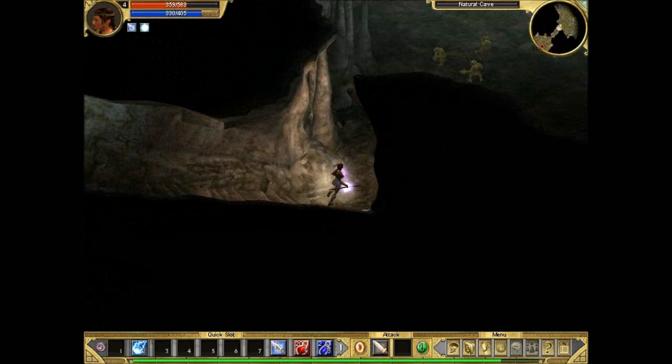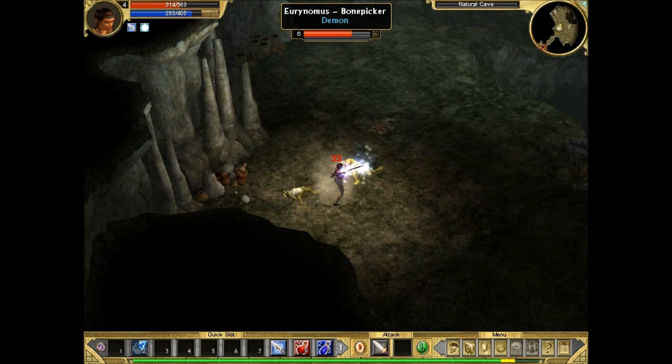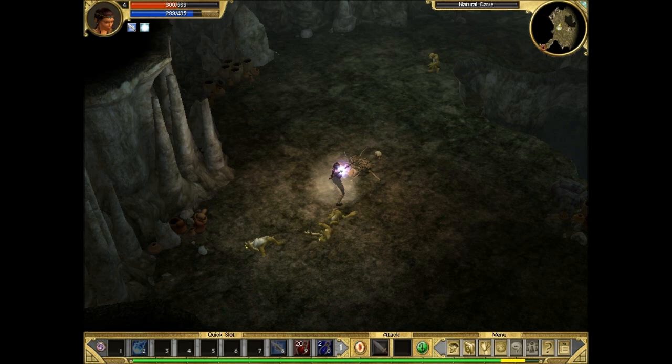We found these new enemies here. They're called something like Euryanimous — I'm not sure how to pronounce it properly — but it's a creature from Greek myths that pretty much feeds on the dead, like a scavenger sort of.